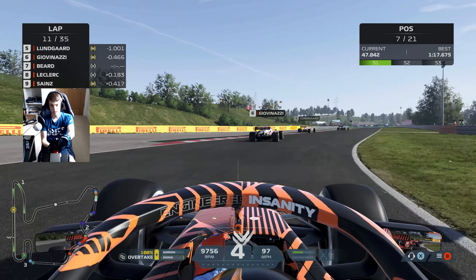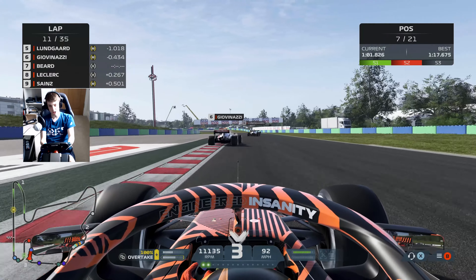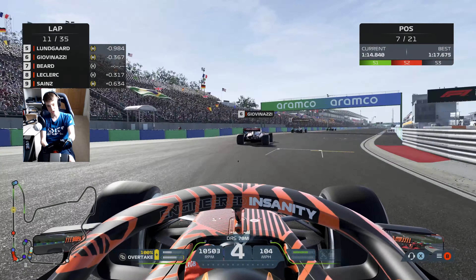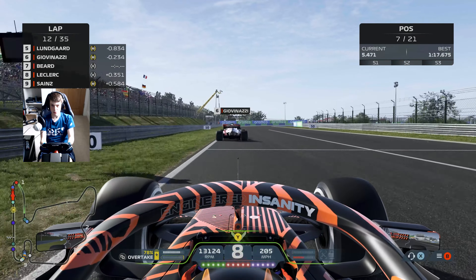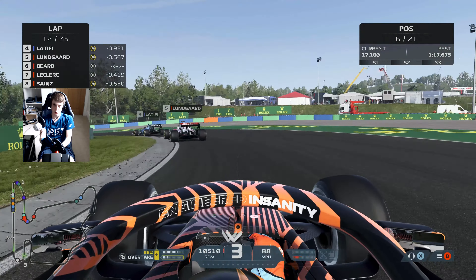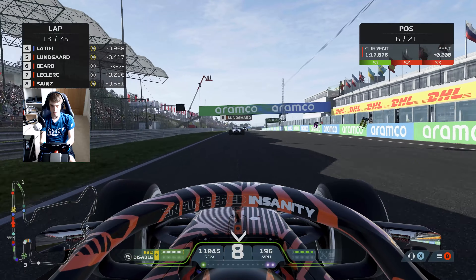Nicholas Latifi is starting to cause a bit of a train here — he's got both Alphas, both Ferraris and the Mercedes of Yuki Tsunoda stuck in his traffic. The Haas of Mick Schumacher is doing similar further back. Could we be seeing Ocon and Vettel up front? Fingers crossed we can stick close to Zhou through the final corners. We need to be within about two tenths down towards turn one to make a move. We go up the inside of Zhou — a beautiful move, slotted it on the apex. Leclerc and Sainz also get through, so Zhou loses three spots in one go.